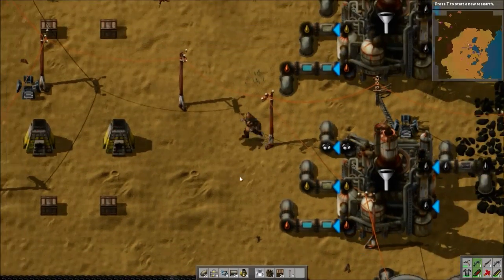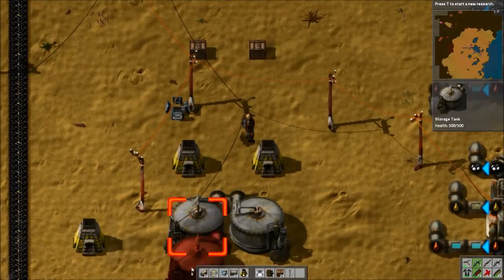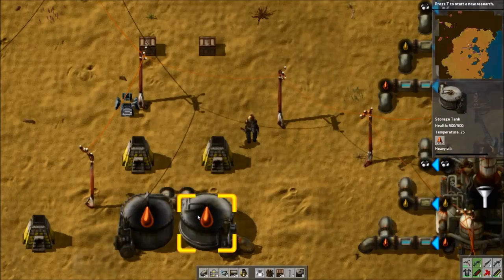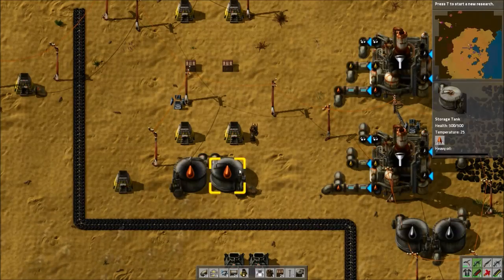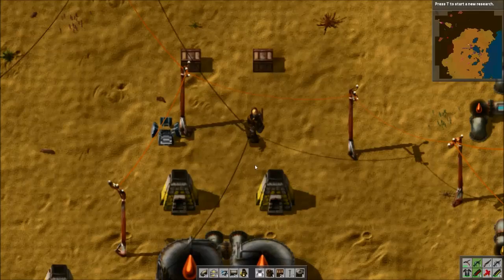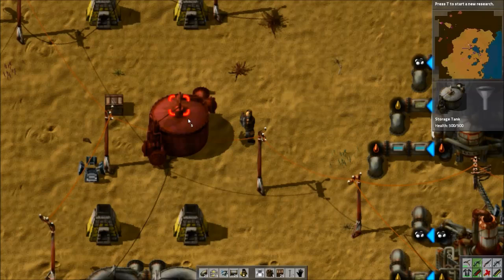Just make sure to leave enough room. Then we have our storage tanks — I like to do about two to begin with for each liquid. You can just run your pipes straight into there and this will start filling up. The crude oil storage is kind of optional, but I think storage tanks for your intermediate products are really important. It works far, far better than just having whatever comes out of the refinery go directly into your processing.